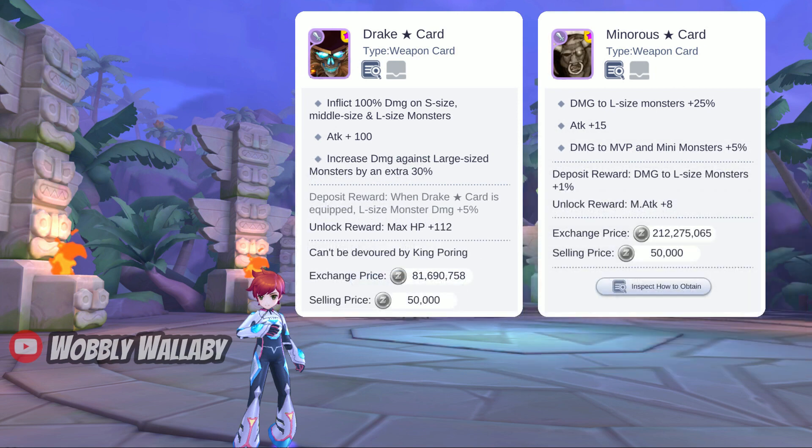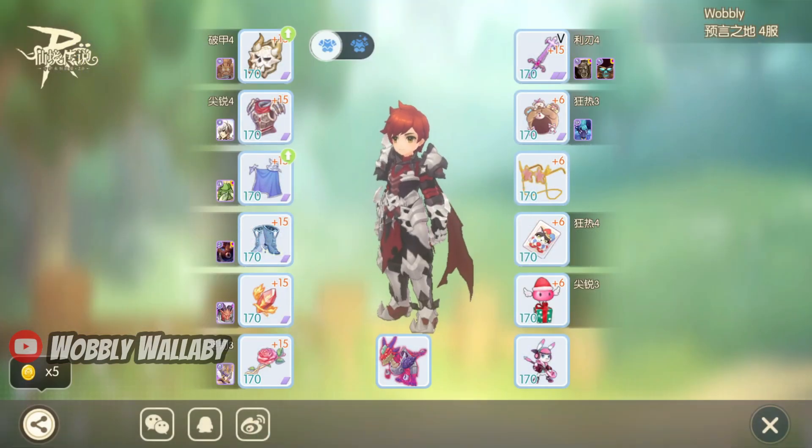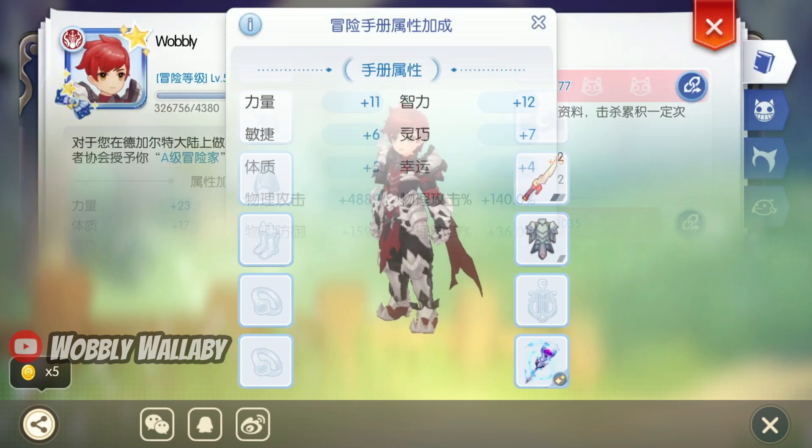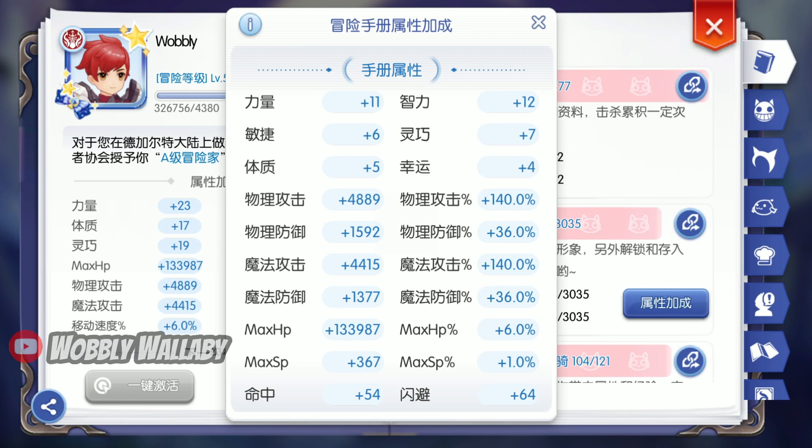How about for PvE — can it compete with the Drake Star card or the Menorah Star card? I give this a test on my beta account with my Ruin Master. Here's my gear overview. I first begin with the Menorah Star card enabled. Here's my oracle mirror and relic. This account is stacked, with 4,889 attack and 4,415 magic attack, and 140% deposits.